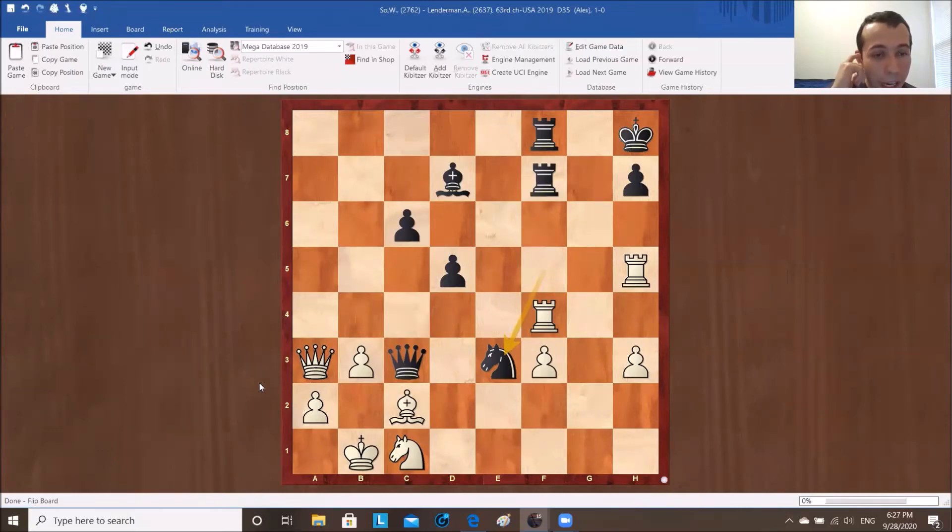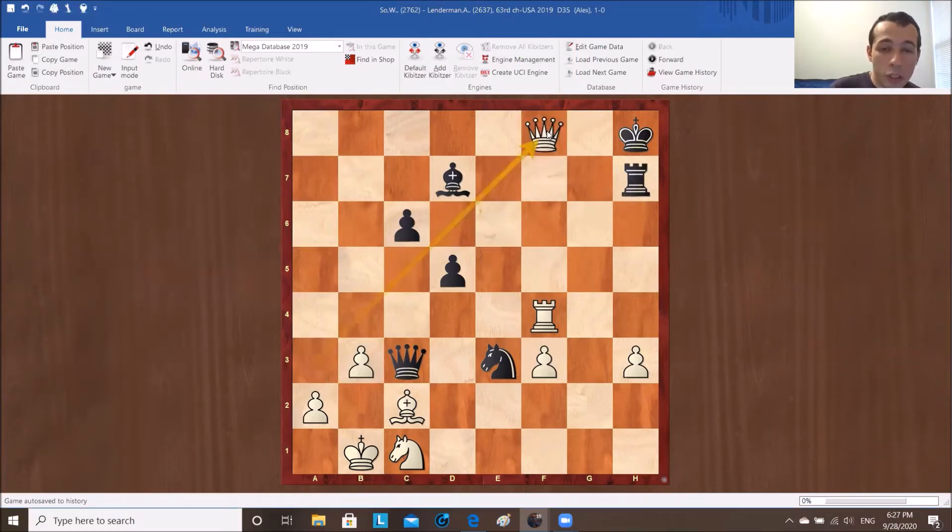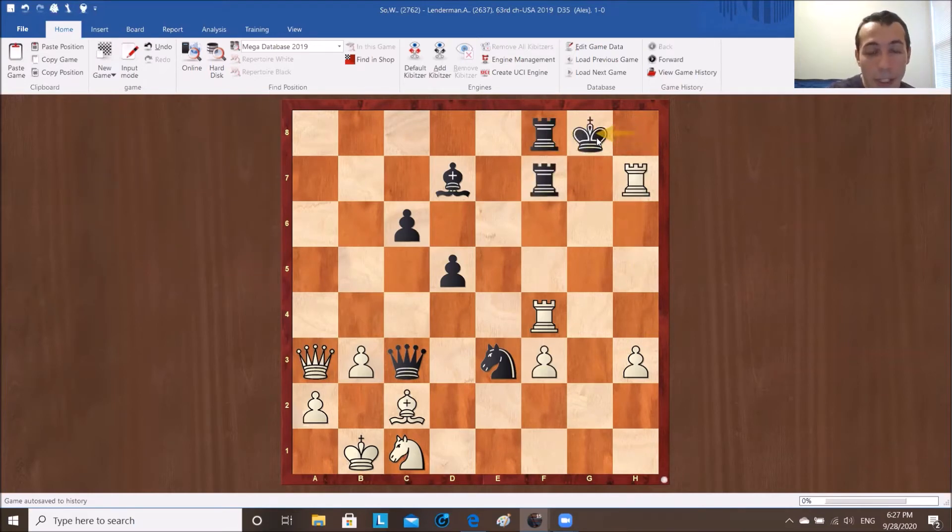Everyone wants to take on h7, that's understandable, but a few of you made the wrong first move already. Because if we do rook h7, it looks so obvious, so nice, checkmate so quickly. But of course, he's going king g8, and then what? So we have to make sure we don't miss that.